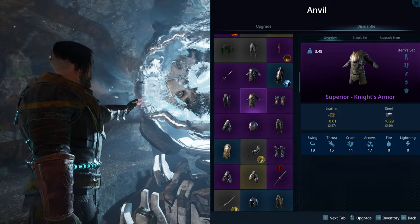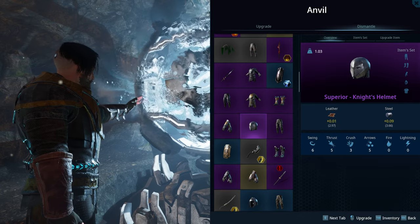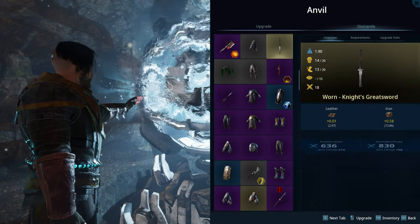I'm Pavel from Golden Knights and I'm going to show you the RPG system for our upcoming game called Last Ori Crew. We have the RPG system very heavily based on the items, and what we will focus on today are mainly the weapons.